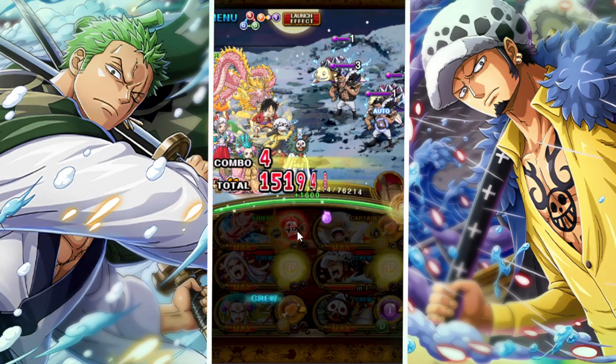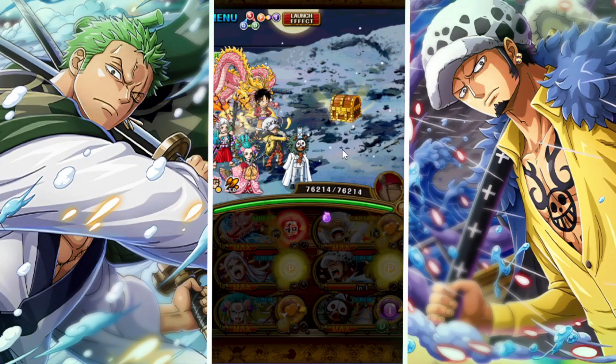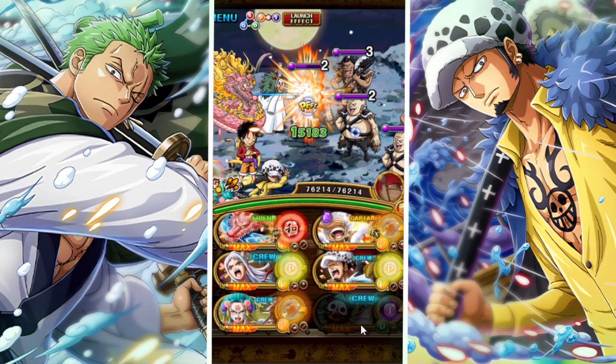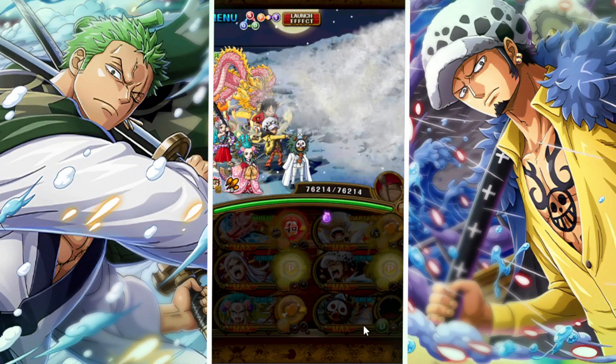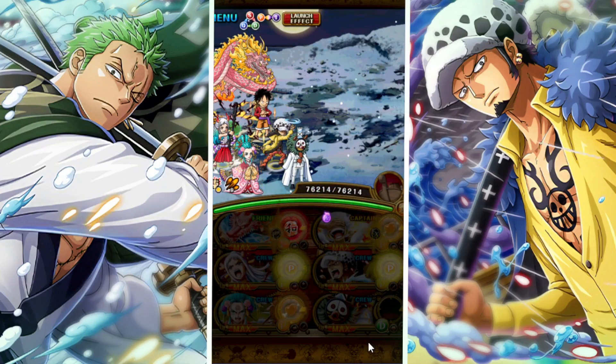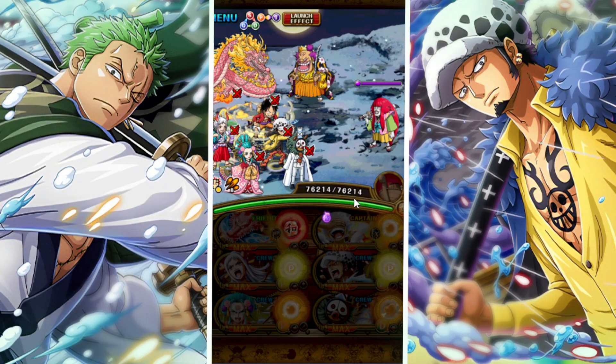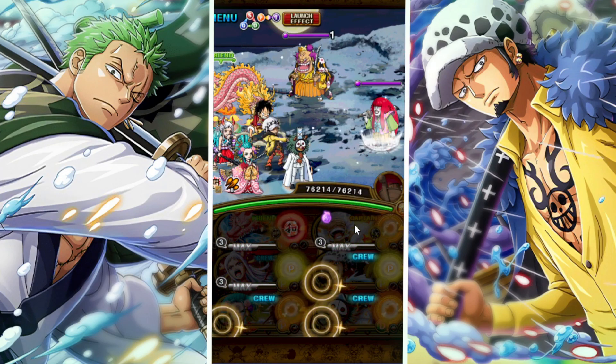I didn't pull Danjiro and I didn't pull Momo, so if you're in a similar situation as me then this is a very optimal team for you to use. Momo as a friend captain is insane in terms of his value — he's gonna allow us to not only wave clear on stages 1 and 2, but also get around the annoying attack down on stage 4.